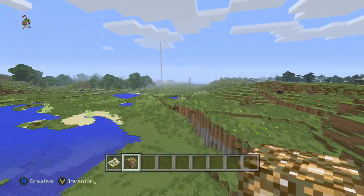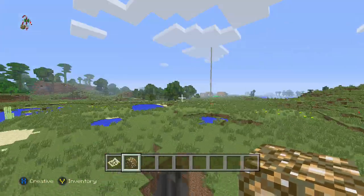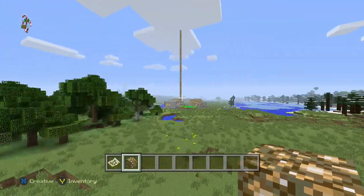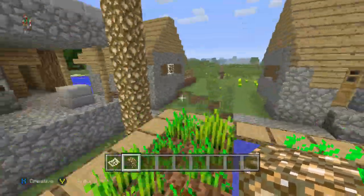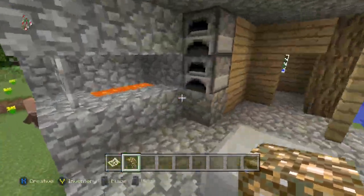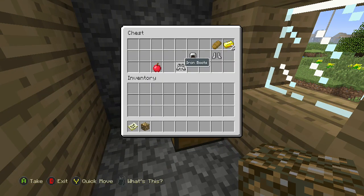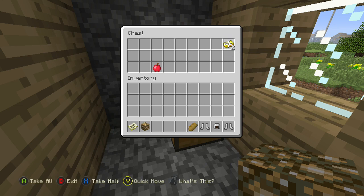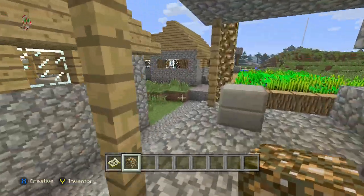When you're done looting this one, go all the way down to the second village. You can loot this ravine here, or go down to this one which also has a blacksmith. Take their potatoes, carrots, wheat, furnace, and lava. Come in here and see what you got — oh my goodness, two pairs of boots, a piece of bread, and two gold ingots, which means two golden apples right there.